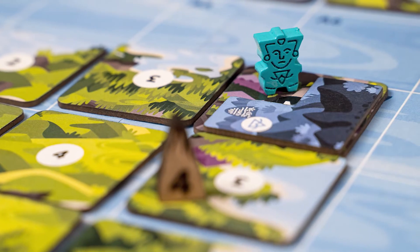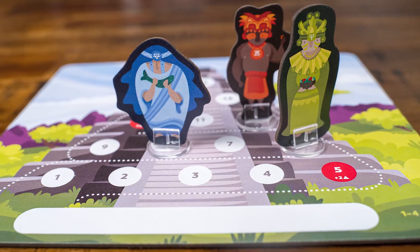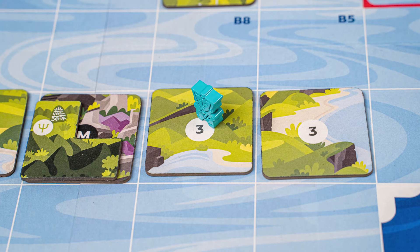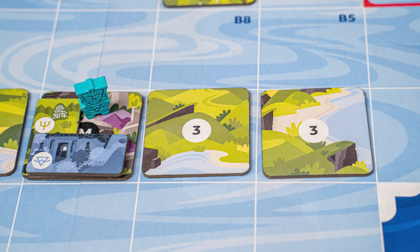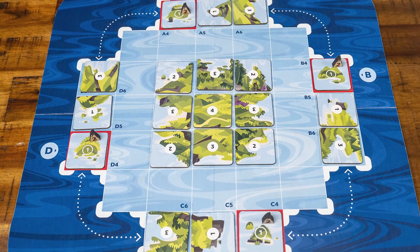On your turn, if you have a follower on a mountain, you take the action to build a sacred site. That will give you knowledge points, and it will also let you ascend up the ziggurat, which gives you additional points. Sacred sites are kind of a big deal. But if my follower is not on a mountain, as one of my actions I can move a follower one space to be on a mountain, and then build a sacred site. But the original setup doesn't have any mountains on the board, so how do I form mountains?